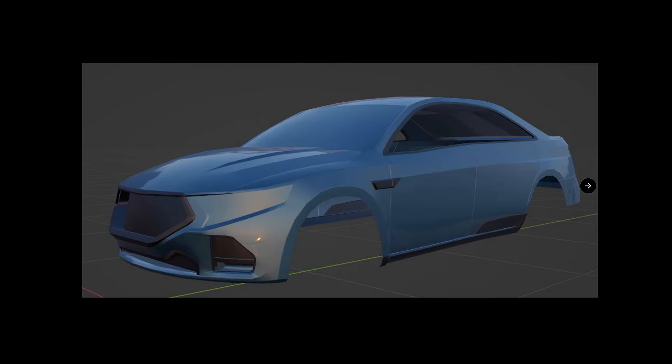We already have the Falcon Interceptor sedan, which looks almost identical to this car, but this is going to be an updated model and we're going to have more police cars just in general. So it's looking like some of the new police cars are possibly going to be coming ideally developed for the look of an unmarked patrol car.